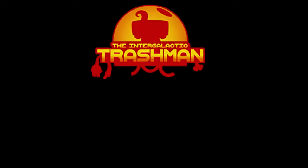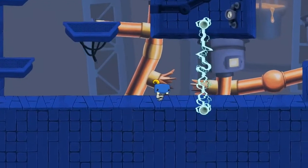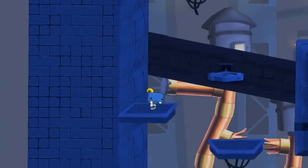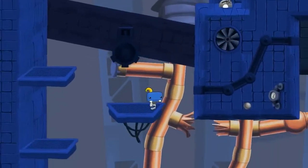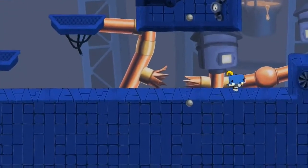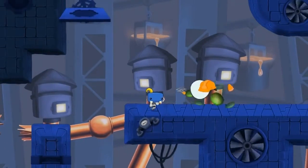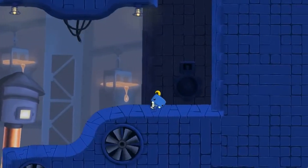First up, we have the Intergalactic Trashman. It's described by the developers as a combination between a 2D space exploration game — you get in a spaceship, you fly around from planet to planet — and a platformer with action, puzzles, and stealth. As a player, two different types of gameplay sounds great because it means more diversity and potentially more replayability. But as a developer, it's pretty intimidating because you have to do both of those things really well. And so far, it looks like they're doing both of them pretty darn well.